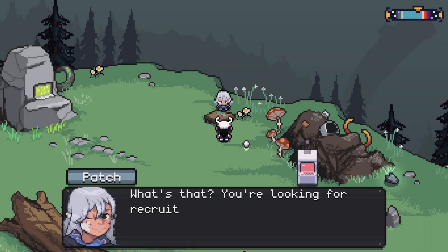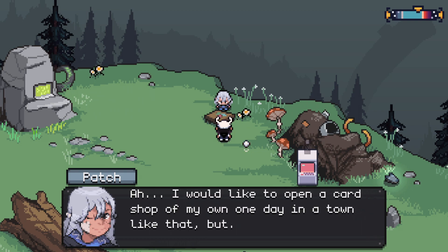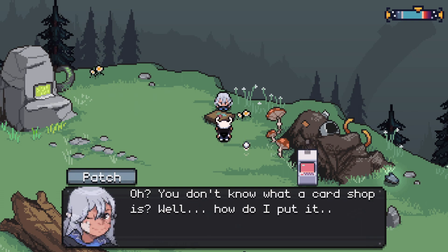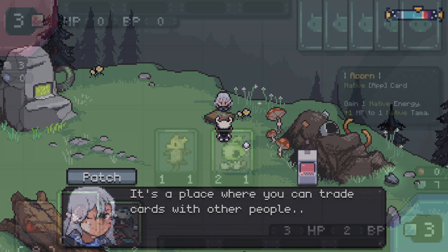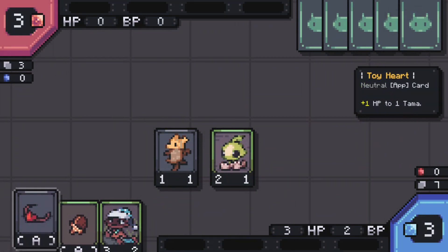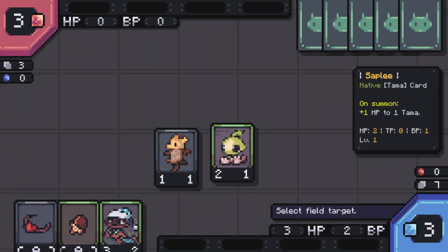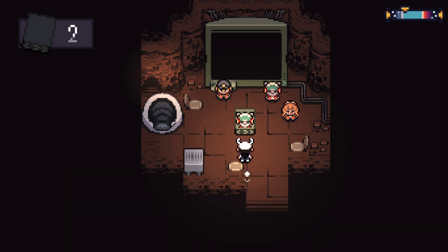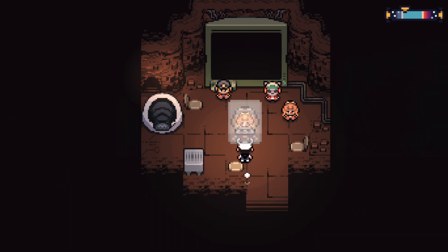Certain areas are locked off via recruitment cards, which are items that you can get for recruiting different characters as well. A lot of these quests to recruit these characters are generally more condensed and could almost be considered side quest-y, but in a good way, in that they help immensely with world building. There is a city full of rats, for example, where they have their own sort of problems to deal with, and there are people from other lands that you can battle against.